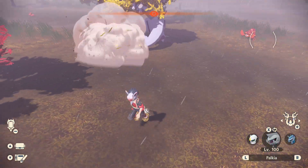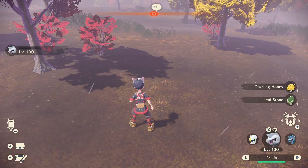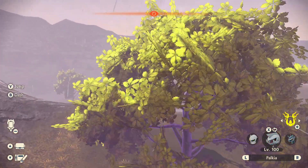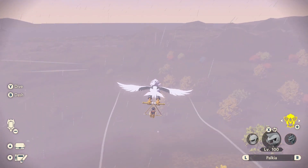All right Palkia, give me that leaf stone. Oh my god — I didn't really think we were going to get it, but we got it! All right, so there you go. That's all you have to do to get a leaf stone — just get one of those leaf piles.